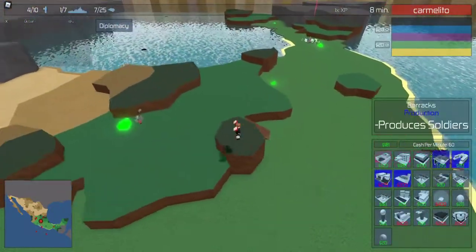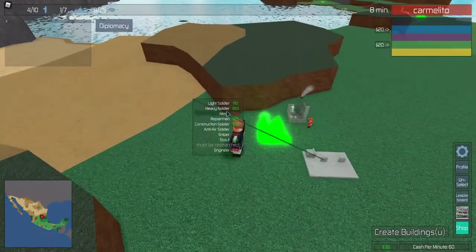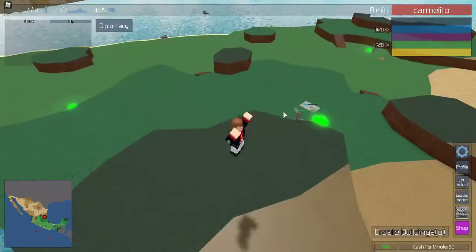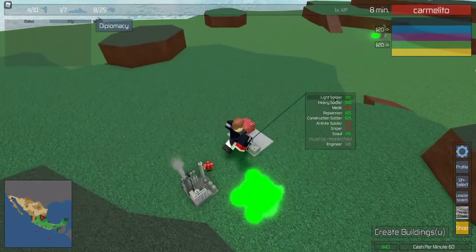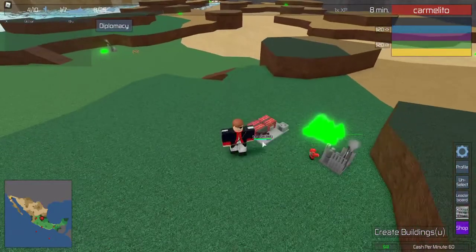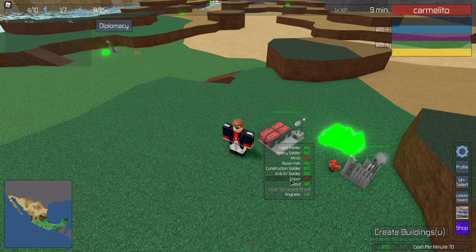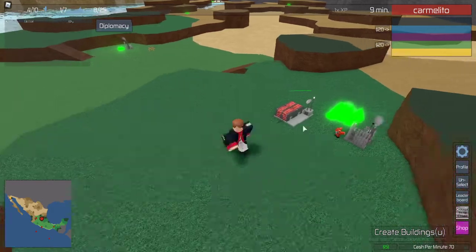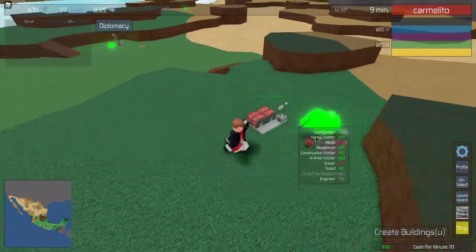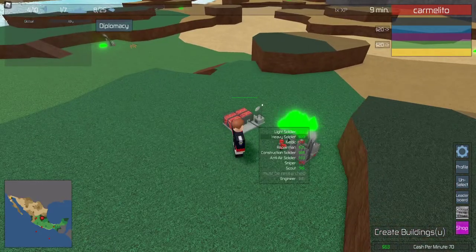You can get barracks like this so you can start producing new units. I recommend you get light soldiers and snipers at the start — it really depends on the map though, because on some maps you're gonna need heavy soldiers because they do more damage. But if you want to take out other infantry, I recommend you use snipers and block with the light soldiers. On other maps you want to use heavy soldiers to destroy enemy buildings because they can destroy buildings fast.